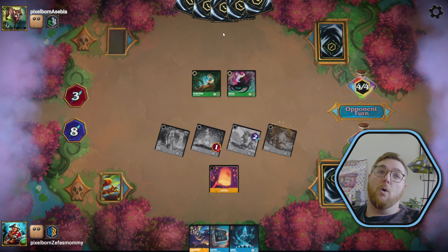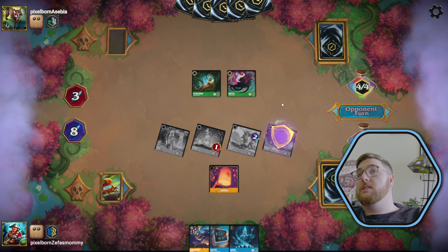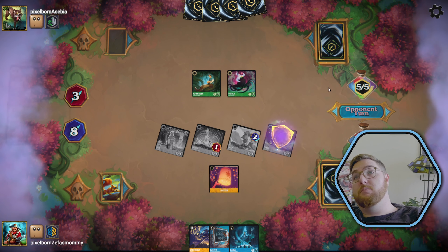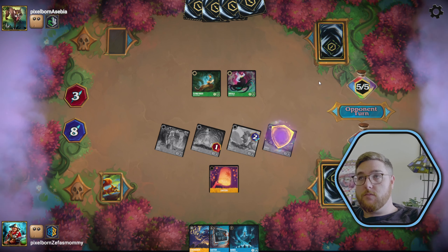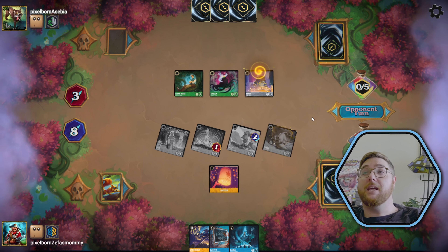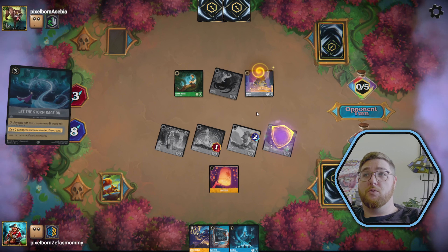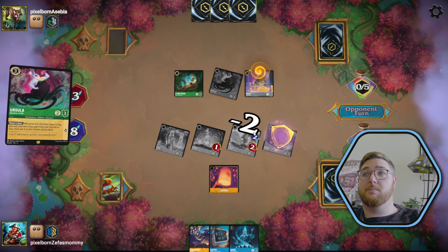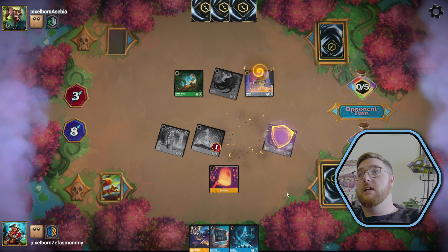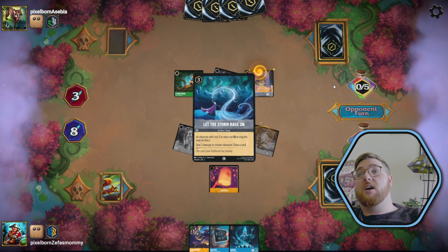I think they don't know that we don't know what we're doing. We expect to see a Prince John and a Sudden Chill here. They ink a Mr. Smee. We could also see a Let the Storm Rage On to take out our piggy and Pongo. We see a Beast, and then we see a Let the Storm Rage On, which lets them draw two cards — which is a weird sequence, but that's what they've got to do. They take out our little piggy.